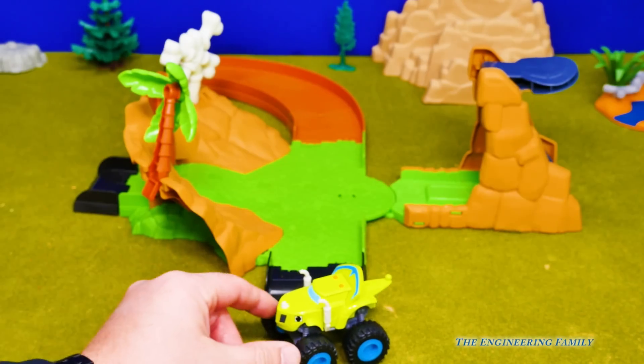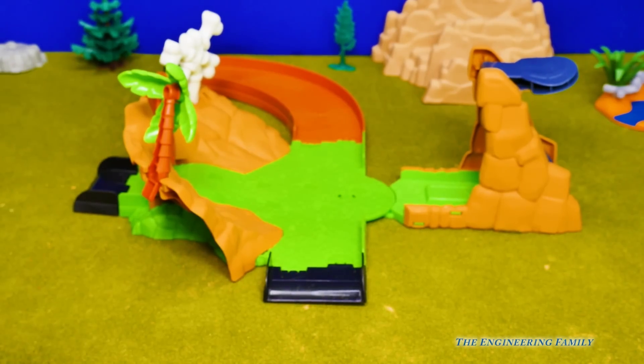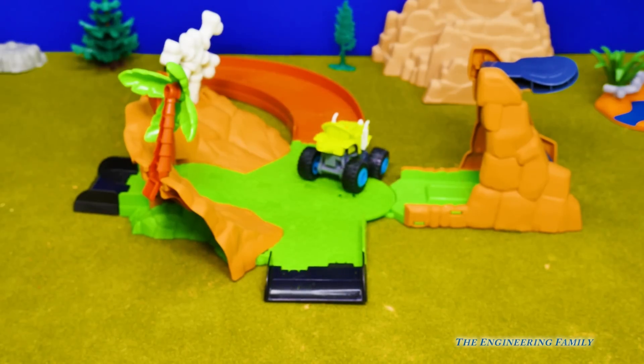So here's the playset, and of course it comes with Zeg from Blaze and the Monster Machines. Zeg can just go right on in and go wherever he wants. But that's not all we can do with it — this is a special Zeg launcher. Let me show you how it works.